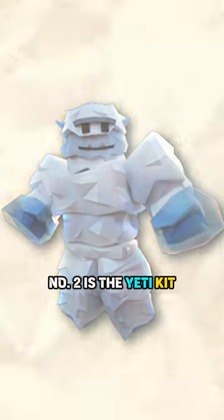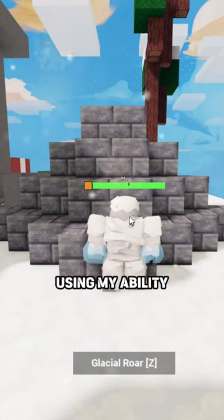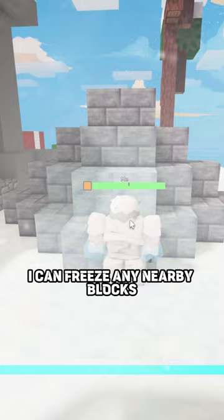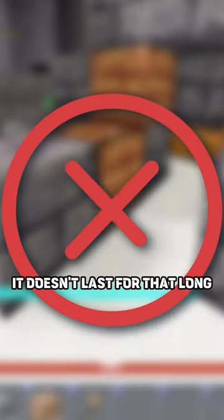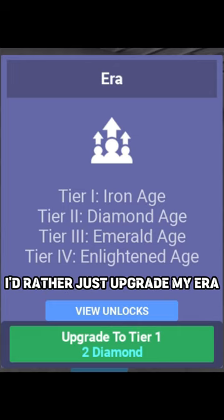Number two is the Yeti kit. With a 60-second cooldown, using my ability I can freeze any nearby blocks, making them a lot easier to break. But it doesn't last for that long — I'd rather just upgrade my era.